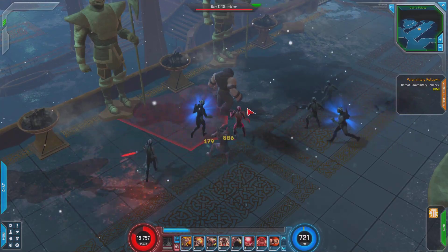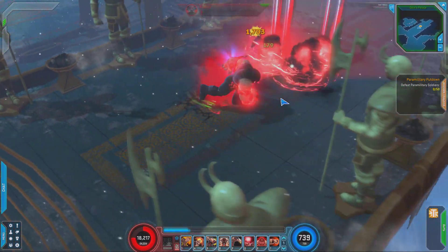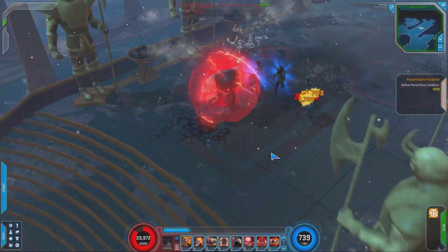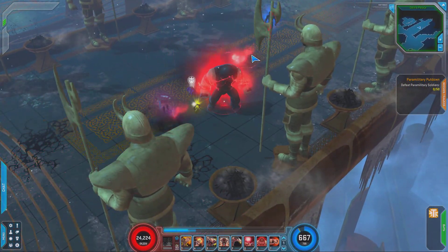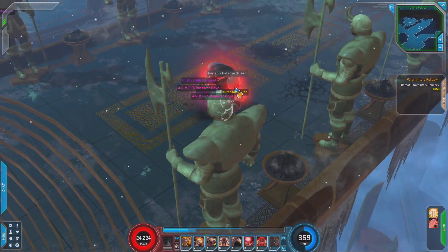Here we are going to put on his ultimate. His ultimate makes earthquakes around him and makes him grow in size. It deals tons and tons of damage — really, really good skill. It makes him really, really impressive.